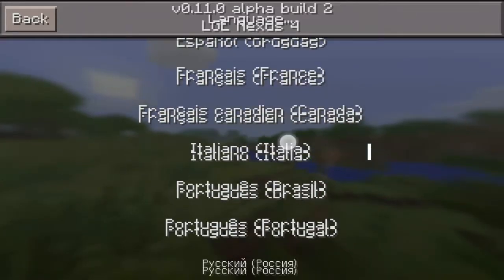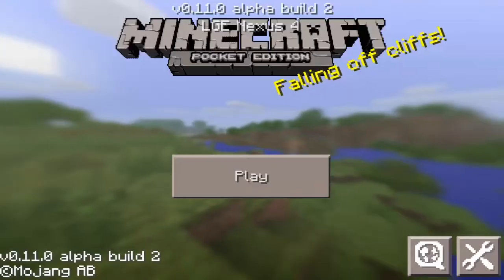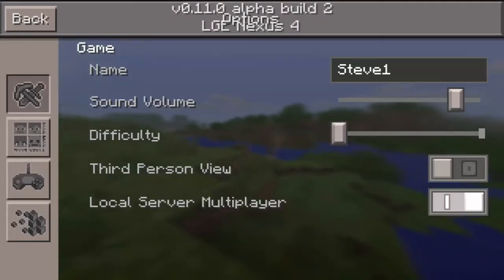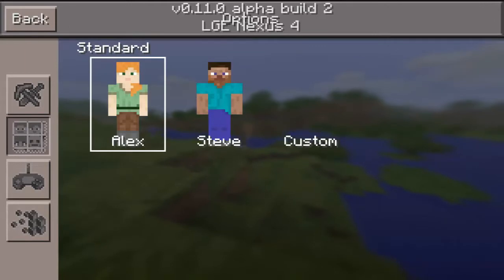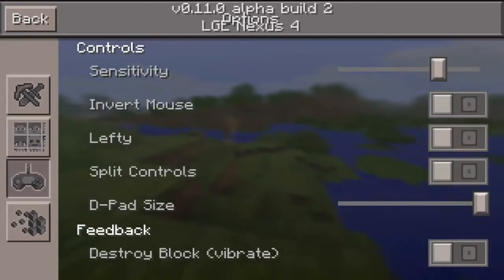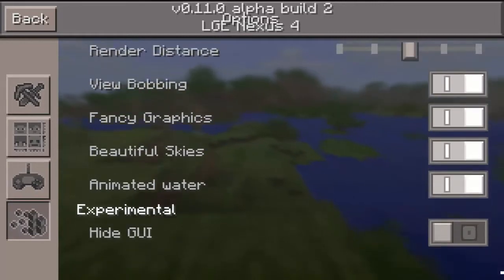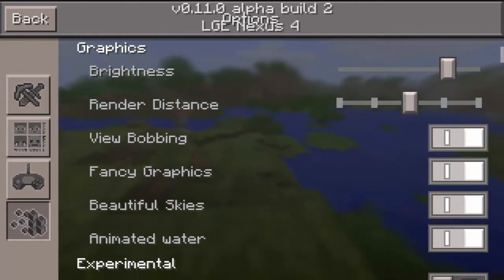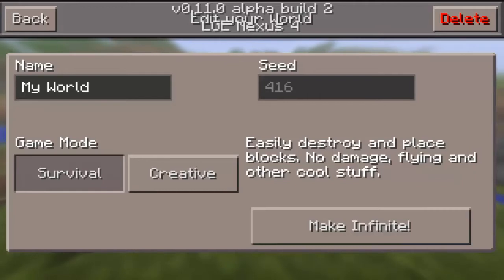The first nice feature is localization — you will find this on the bottom right corner. I think this is a must-have feature for a global game. Next one is the most requested feature: skin support, similar to PC. And cool color text support, as well as support for conversion of old maps into infinite ones.